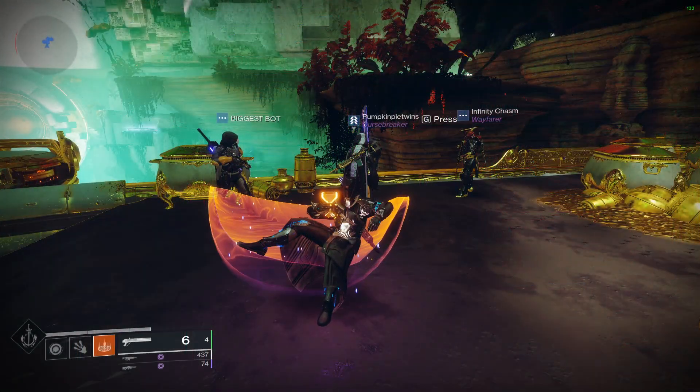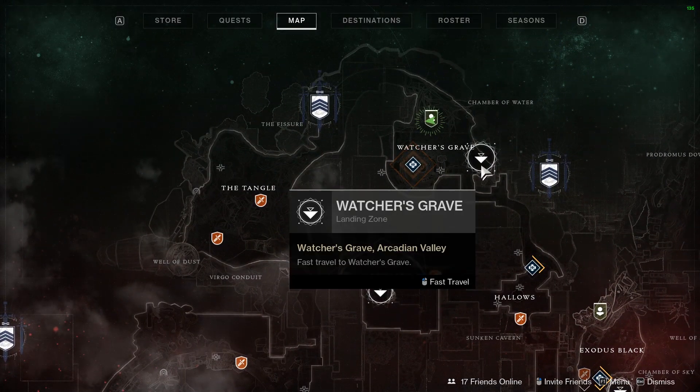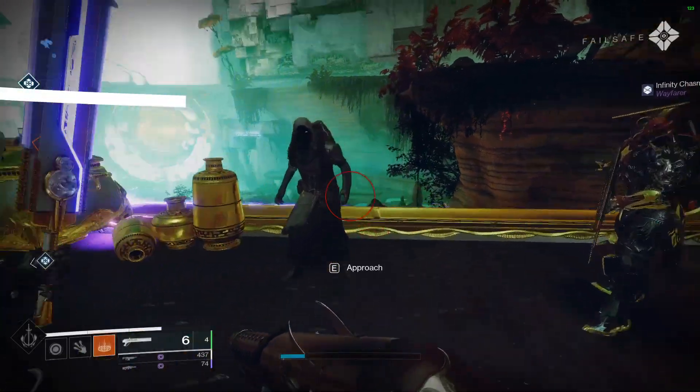But with that being said, let's take a look at Xur's inventory and see what he's going to give us this week. He is chilling on Nessus. If you go to the Watcher's Grave area on Nessus, he is on the giant floating gold ship, the Nessus Barge, right up there. You can go visit him and we'll take a look at his inventory.